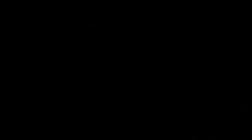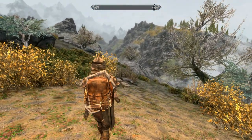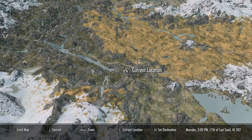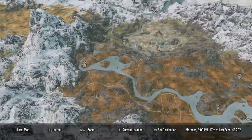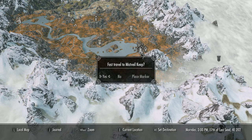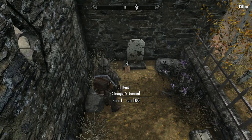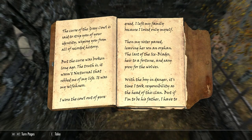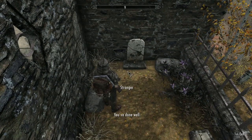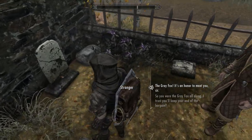That item is the Ancestral Sword of Clan Iceblade. You're meant to return it to the Stranger - the previous Grey Fox - to complete the quest. But if you simply go to a safe weapon rack and store the sword there before going to speak to him, the quest will complete anyway, allowing you to keep the item. You can either keep it as a trophy - with zero damage it's really only good as a trophy - or apparently it can be disenchanted for the Fear enchantment.